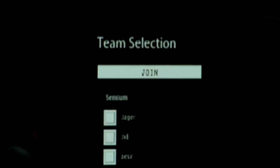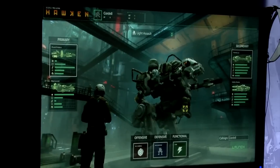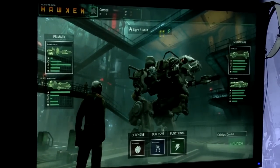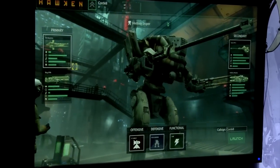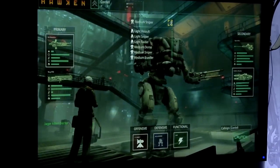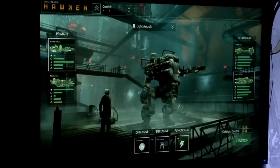Looks like we have some team deathmatch going on here. I'll go ahead — I'm good with that team, and I'm going to ready myself up. Right before you're ready to jump into the match, or even after you die, here you are back in the mech hangar. This allows you to pick whatever preset or loadout that you've customized. You can see the primary weapons you chose in the garage and your secondary weapons as well. Let's go with light assault — let's pick that and jump right into the game with the Vulcan and the Hellfire missiles.